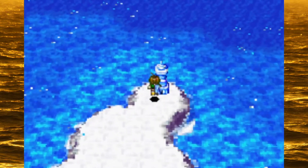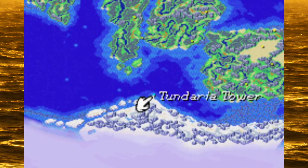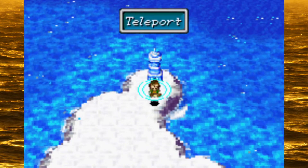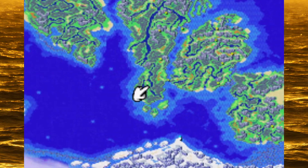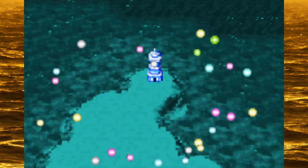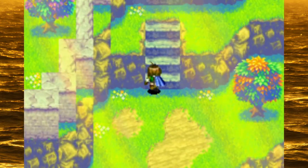Step one: get this dungeon on the world map, confirm it's there. Step two: take advantage of our randomizer-exclusive retreat options to go to a town — preferably one I can get back to easily on the boat, but it doesn't really matter. Warp to it, buy antidotes, or if not, just get it taken care of from the sanctum.